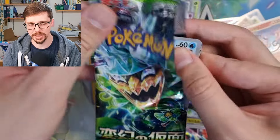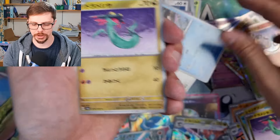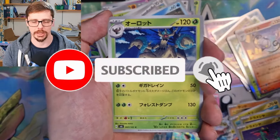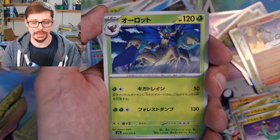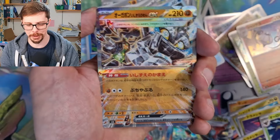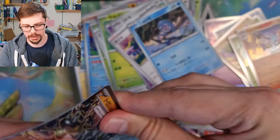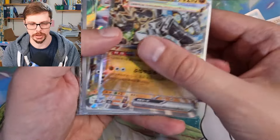Does that mean the secret part is in literally the last pack? I'm not holding my breath. I can't even open the pack — maybe that's a good sign. Here we go, last pack! If you have enjoyed watching this and want to see more, make sure you're subscribed to the channel. I'll be opening a couple of ETBs — the Pokémon Center one and the normal one — and the booster box of the English version.